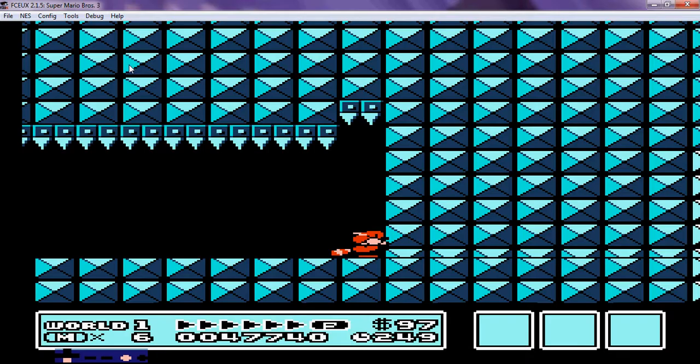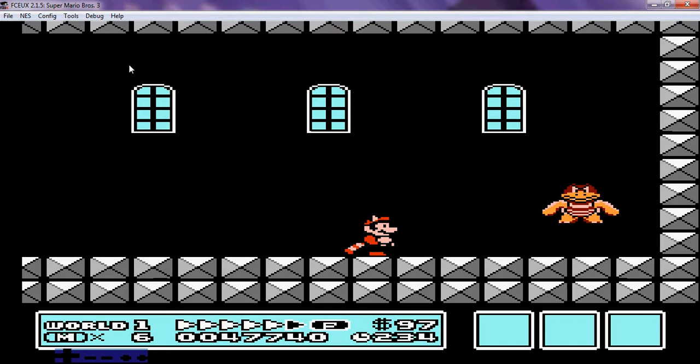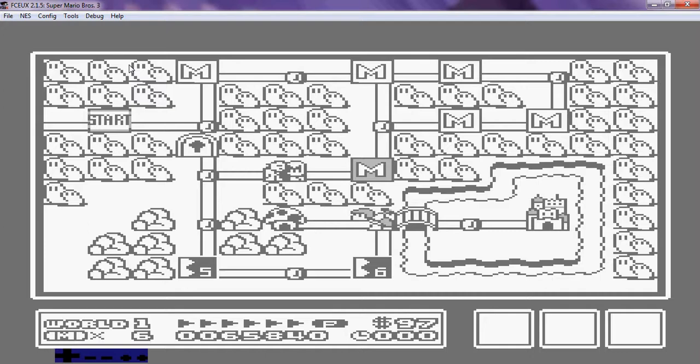Remember the Birdos from the Super Mario Bros. 2 game — they were the mini bosses. Well here's our mini boss for every single fortress in the entire game. I don't know his name, but he's pretty easy to beat. He's your mini boss and he will unlock your key thing there.